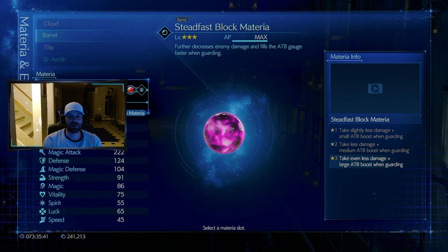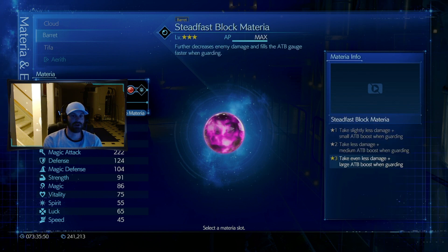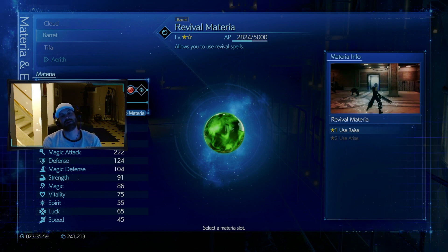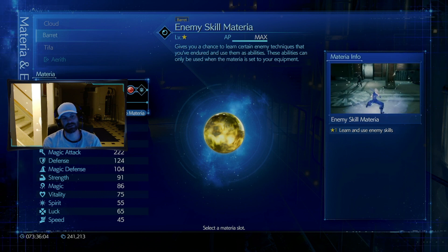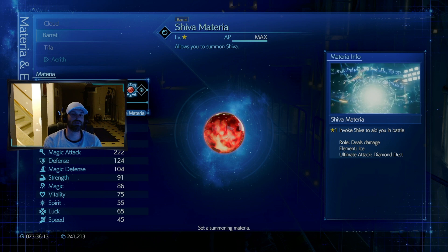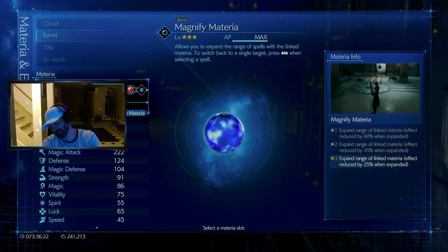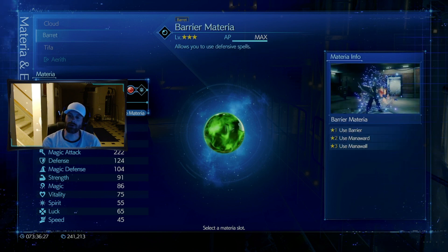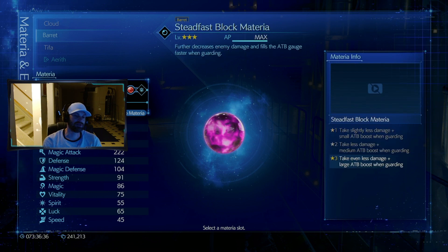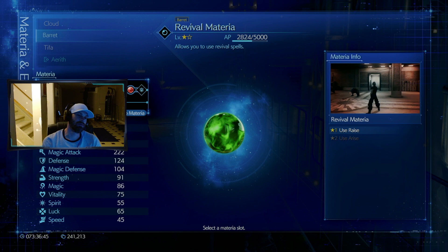For Barrett we're running one HP up because he's got a lot of HP in his skill tree. Steadfast block to gain ATB charge, MP up since he's our bulk healer. You can see he's got a revive materia, chakra to keep alive, and enemy skill so I can learn enemy skills for completion. He's got the Shiva summon, healing materia, and barrier materia coupled with the magnifier — which is super fantastic. When you cast barrier, mana wall, or mana ward on Barrett it casts to everybody in the party at once. You can also switch it to attack to magnify spells like fire to all enemies.